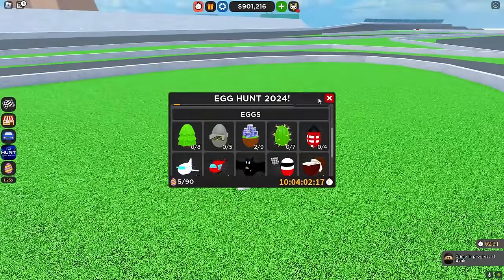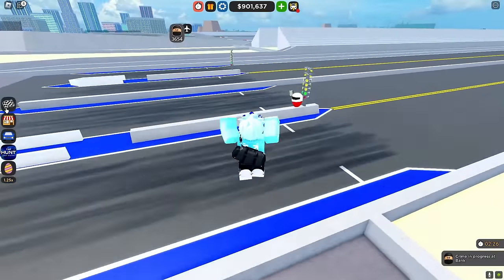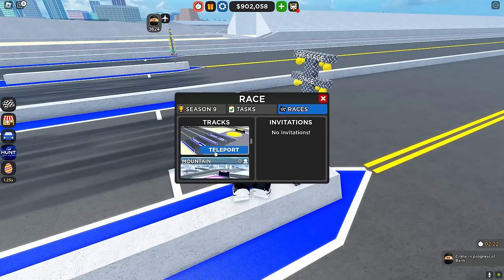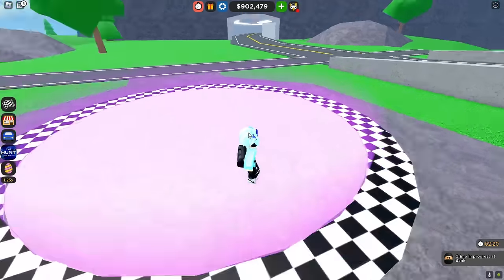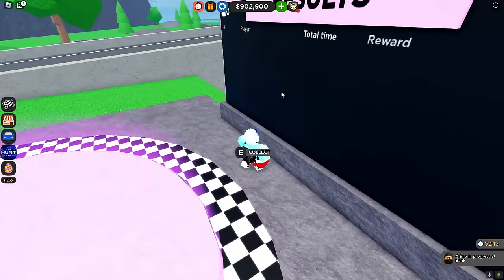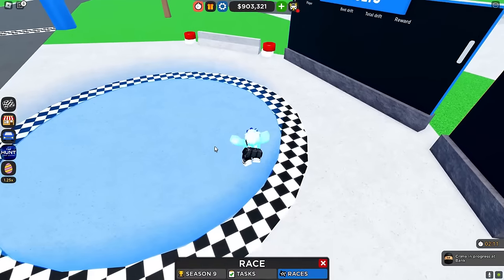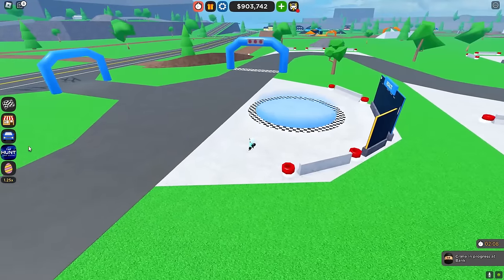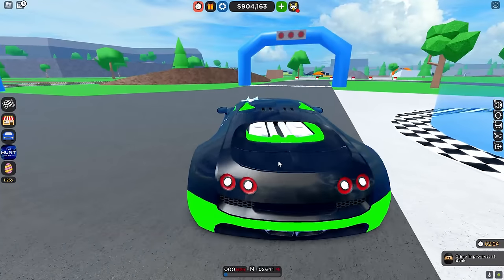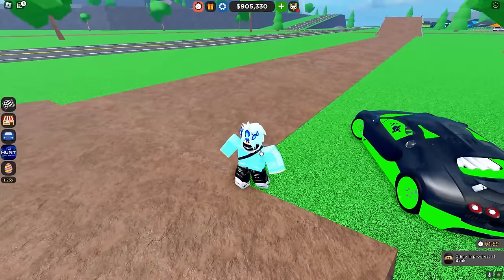Let's get that one, then teleport to the next race area which is the drag race — it's right there. Now let's teleport to the mountain and it's going to be right there. This is how you get a lot of easy eggs. I'm pretty sure there's a cooldown on getting eggs because the game honestly thinks I'm exploiting right now, which is funny. I don't blame the game.